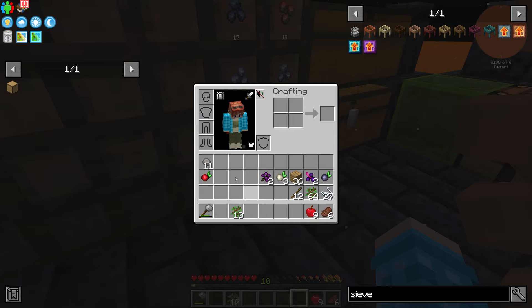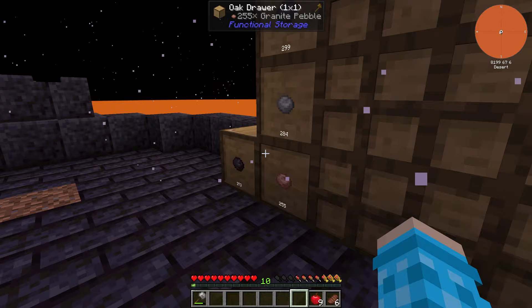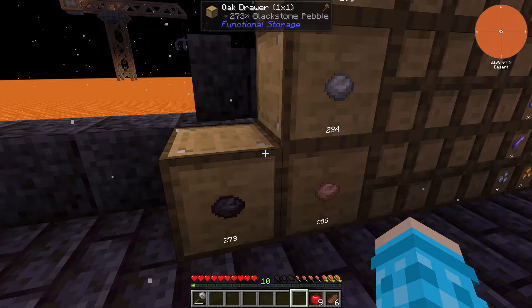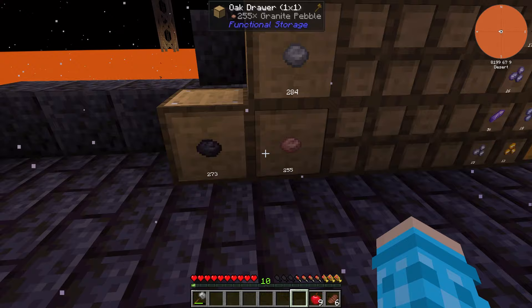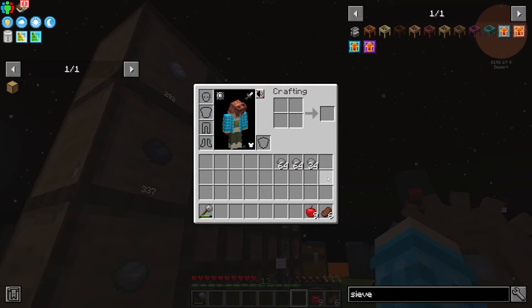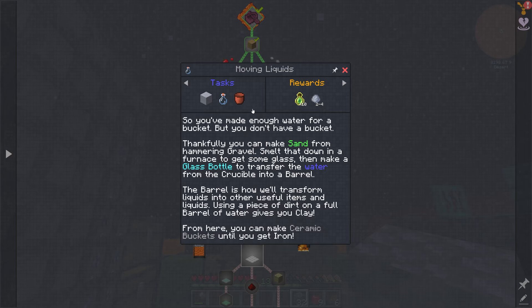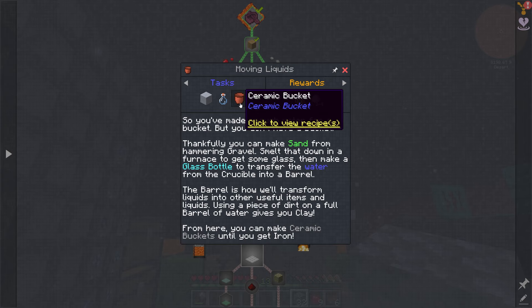If you double right-click on a resource in a drawer it puts all of that resource from your inventory straight in — really clears up inventory quickly. I also realized we skipped the 'Moving Liquids' quest, which requires clay, a glass bottle, and a ceramic bucket. To make clay you have to hammer cobble down to gravel, then gravel to sand, then sand to dust.